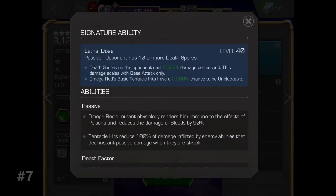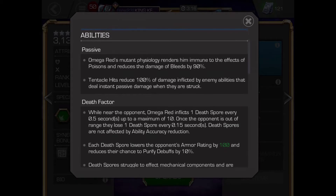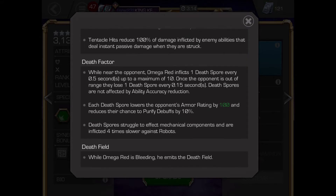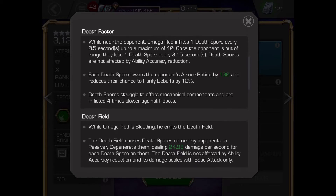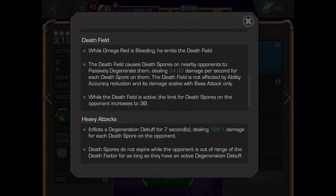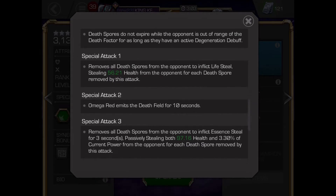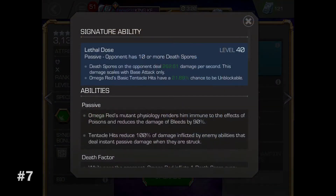Number 7: Omega Red. Omega Red is one of the top mutants in the game. When you're in a certain range near the defender he will add the spore debuff to the enemy. This debuff will go away if you are not next to the enemy, but it will be locked by using a heavy attack for 7 seconds with degeneration.